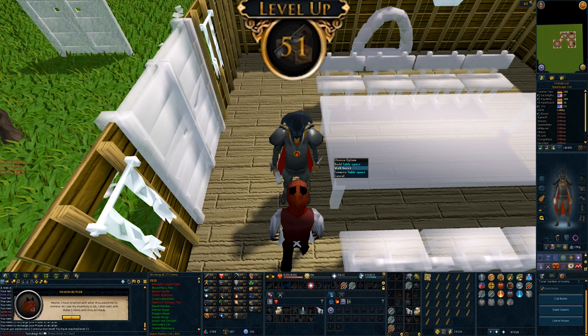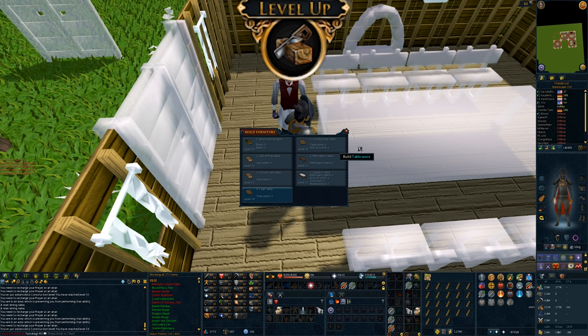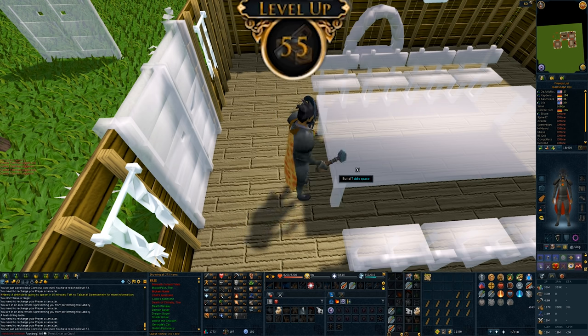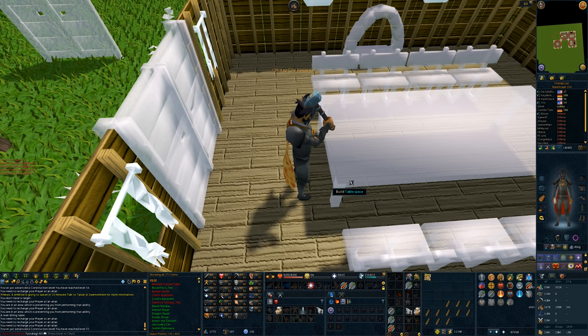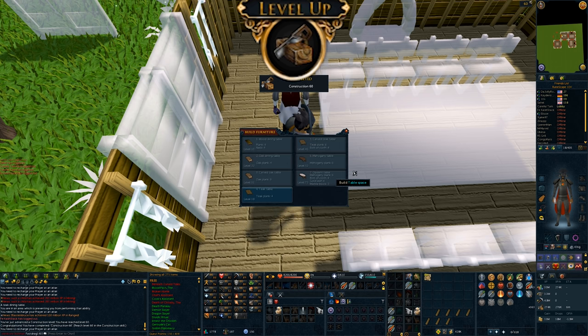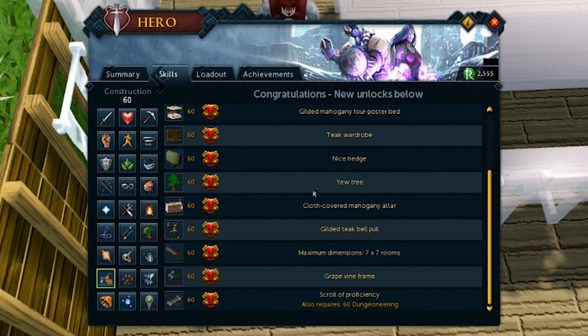51 construction. Let's keep it going. Level 53 construction. Level 54 construction — can make a dartboard, that's a thing. That's 55 construction and we don't have Carpal Tunnel yet. That's 56. That right there is level 60 construction done. Thank you, Demon Butler — you were extremely helpful.